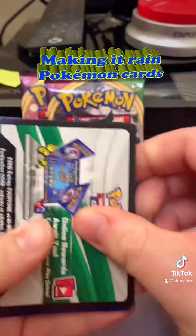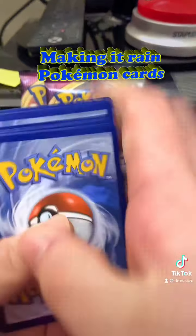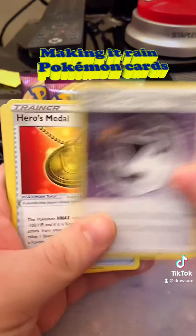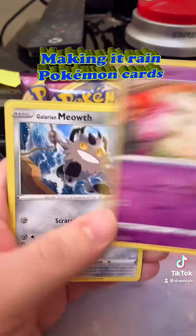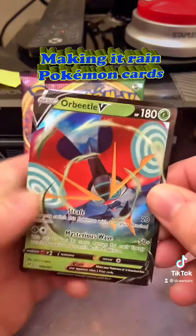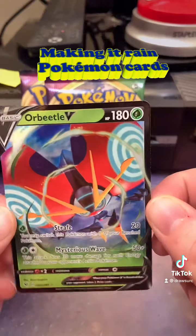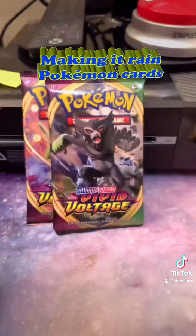We've got Pikachu's pack here. Water energy, Zebstriker, Coating energy, Hero's Medal, Clefairy, Tynemo, Milseri, Glaryon Meowth, Chimako, Reverse Wash energy. Ooh, an Orbeetle V. So we've got the Pikachu V in the Zarude pack, and then we've got the Orbeetle V in the Pikachu pack. How odd.